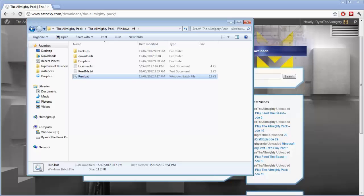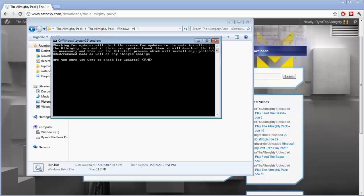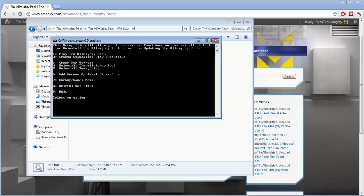I'll be adding more optional mods when I see ones I want to add to the pack. When you go into run.bat and check for updates, it's also going to check for updates to the optional installs. If it finds an update, you will be prompted that optional updates are available and to go into option six.